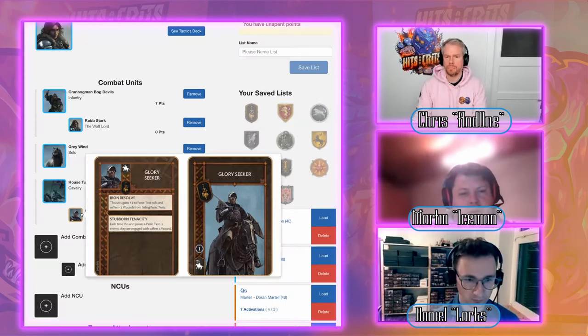Another strong pick — arguably one of the strongest NCUs in the game — is Arya Stark. Free actions are exceptional value, and mobility is a core theme of this list. One caveat: Arya only works on infantry units, not the Tully cavalry, so keep that in mind. But the Bog Devils really profit from free maneuvers or retreats.